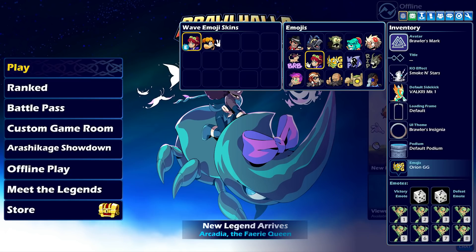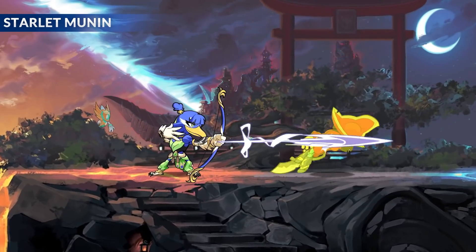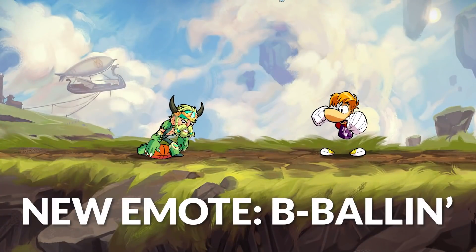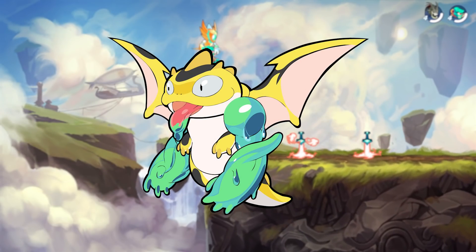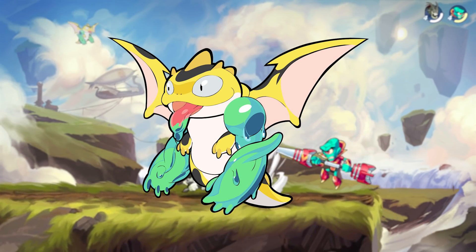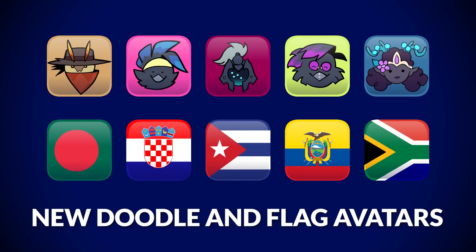We also have new items in Mahala, featuring Starlet Moonin's skin — don't let her shake her tail feathers. Bee Ballin' Emote, styling on the court. Rayman's got his own moves. Sniffles Sidekick, lending a helpful but slimy hand. And new country flag and doodle avatars.